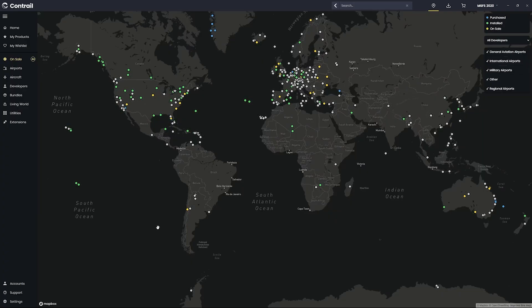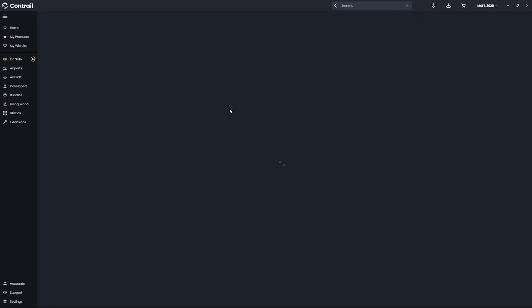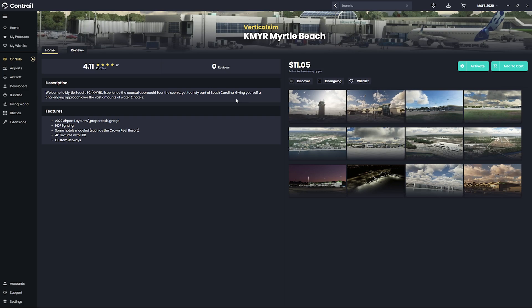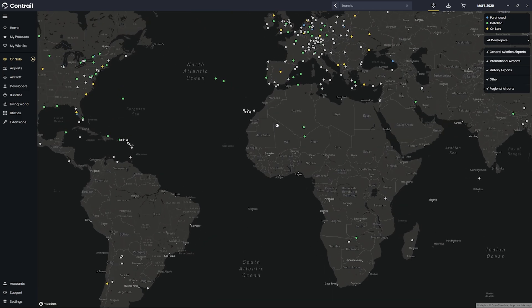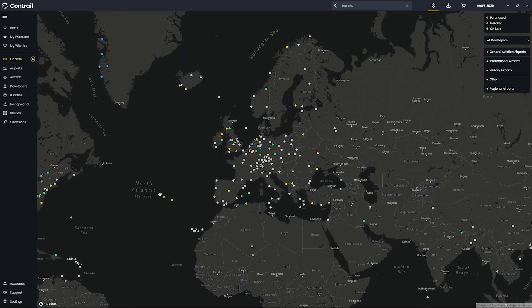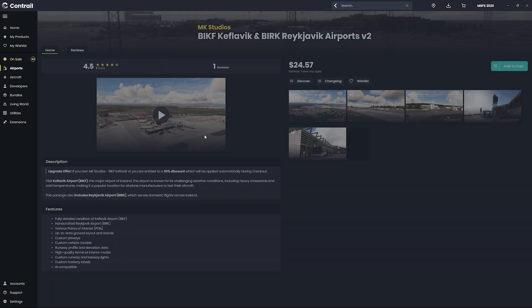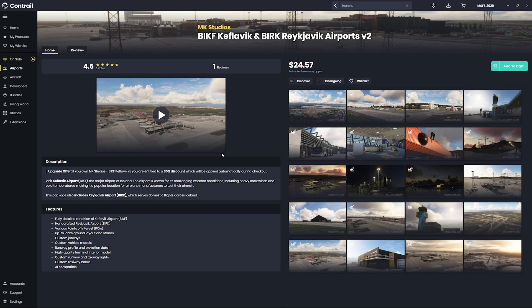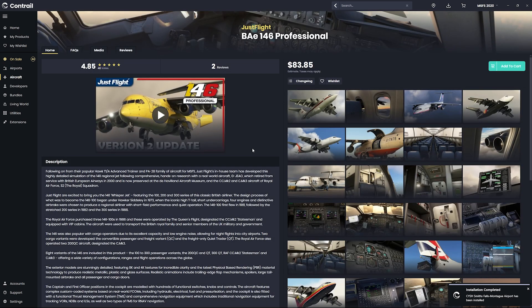And let's not forget, if you're adding third-party content like planes, scenery, or airports purchased from developers outside of the in-sim Marketplace, that's going to add even more strain to your PC. While MSFS 2024 will feature cloud-based streaming for many default assets, third-party add-ons like airports or aircraft you've purchased from MSFS 2020 that aren't streamed will still rely on local storage and your PC's power to run smoothly.